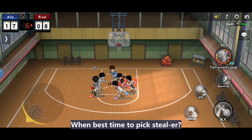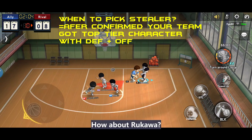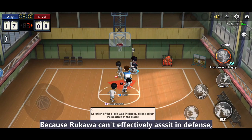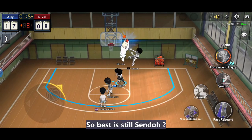What is the best time to pick a stealer? After confirming your team has a strong offensive player like Sento and Kyota. How about Rukawa? Because Rukawa can't effectively assist in defense — once your stealing action fails, your target is wide open. So the worst is still Stando? Yes.